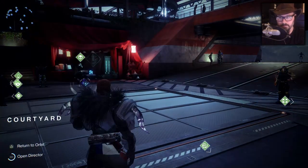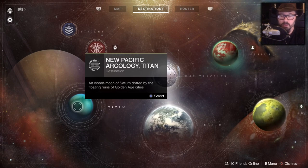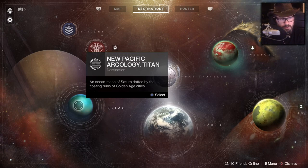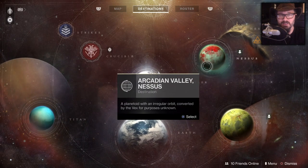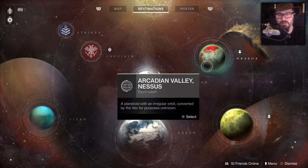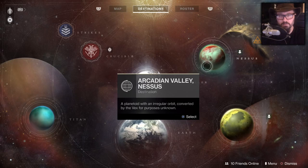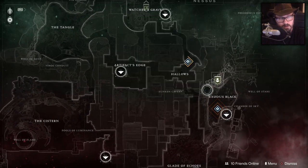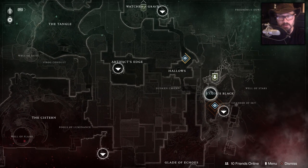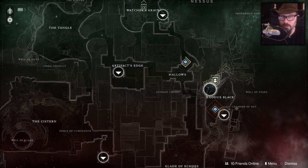Once you get to level 20, each planet will have a blue quest line. There are currently three exotic weapons you can get at different tiers of difficulty and most can be done solo. The first one is called 'Oh Captain' on Nessus near Devrim Kay. This quest chain is three or four quests long and gives you Storm and Drang — not great weapons but they will increase your power level. They should come in around 288 power.